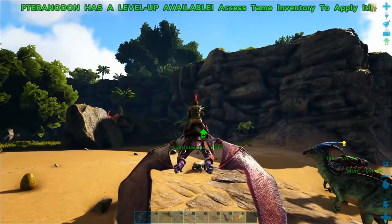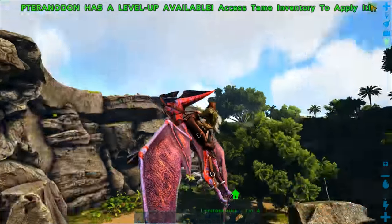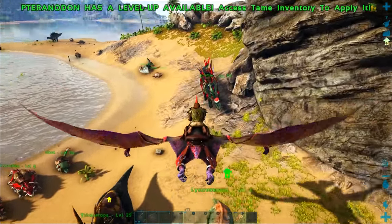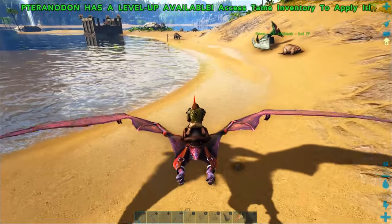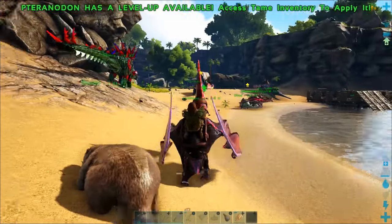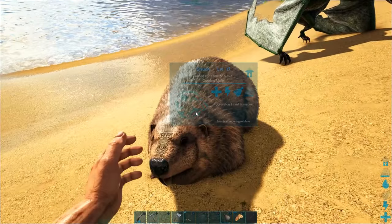Another interesting thing about Pteranodons is they can actually pick up smaller dinosaurs using the left trigger. It's not super helpful, but you can carry things like Listrasaurs, sheep, penguins, and even people — which is much more helpful if your server allows that. You can also use the right trigger to do a peck attack, but it's very weak and will take a long time to kill something.